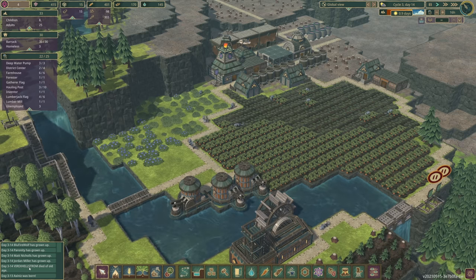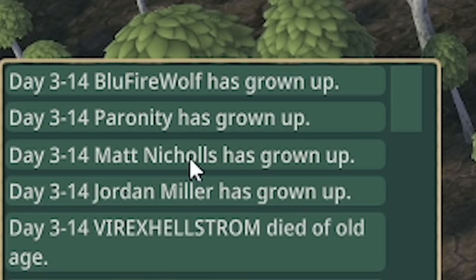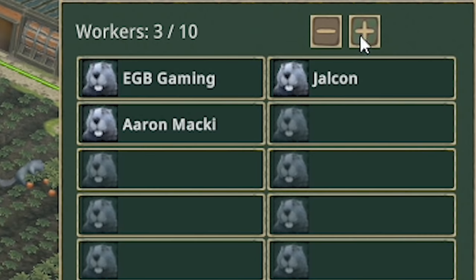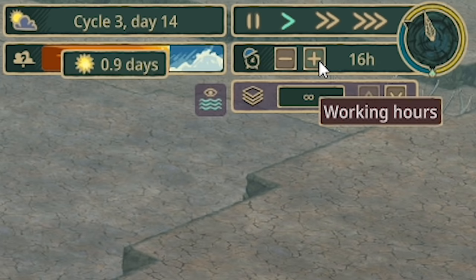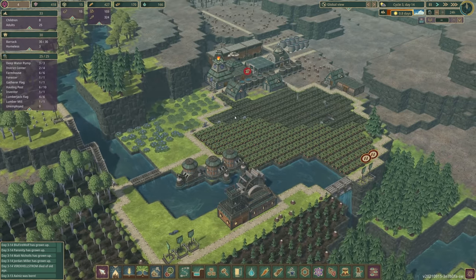Another morning and we've had another death — Virex Hellstrom died of old age, didn't make it through the night. But Jordan Miller, Matt Nichols, Pranity and Bluefire Wolf have all grown up, giving us a load of unemployed beavers. I'm putting them in the hauling post. As it's the last day before the dry season, I'm going to put working hours up to 24 to really try and stockpile our water.